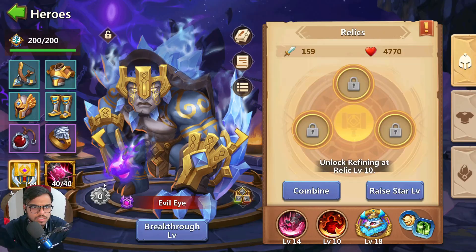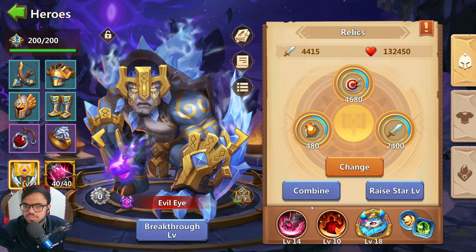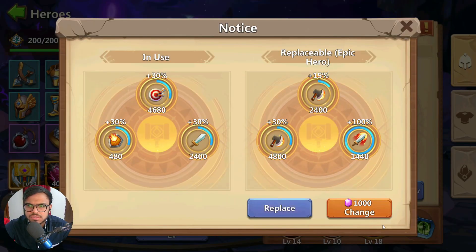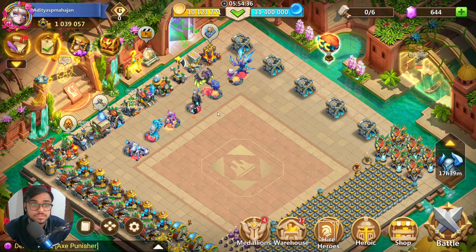I think we can get his Adeptness as well, but let's do that afterwards. I got Evil Eye. We can get him to level 20 — level 25. Actually level 23. That is done for Evil Eye. Let me change this — Crit Rate. I don't want Crit. Nope. Again the same. Damn. Never mind, I'll do that afterwards. I spent like 5000 gems there.